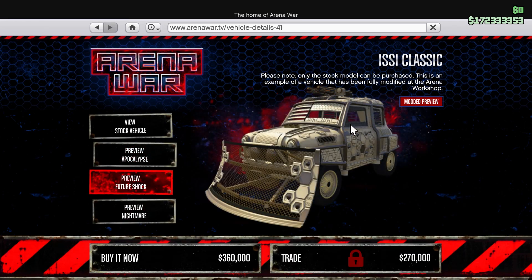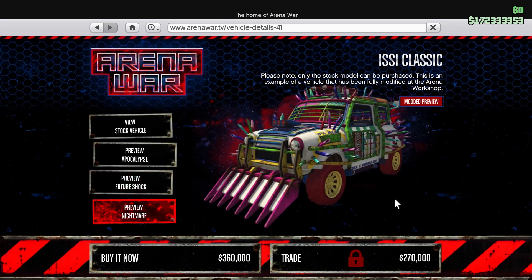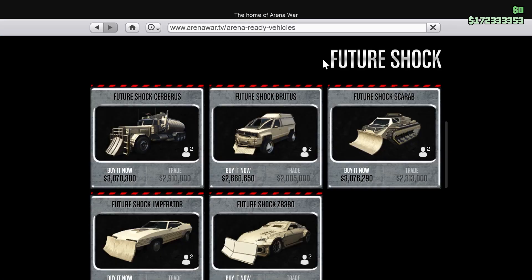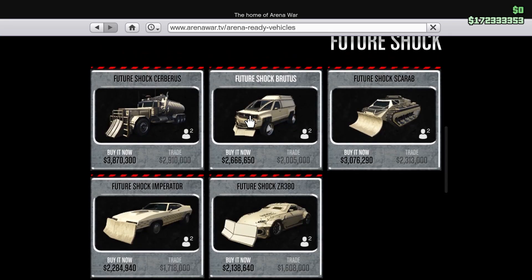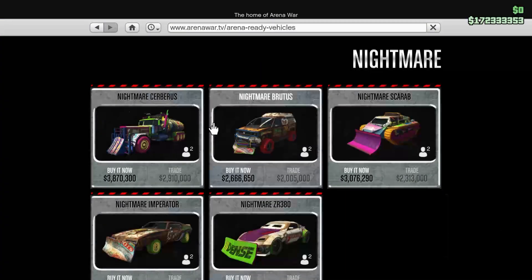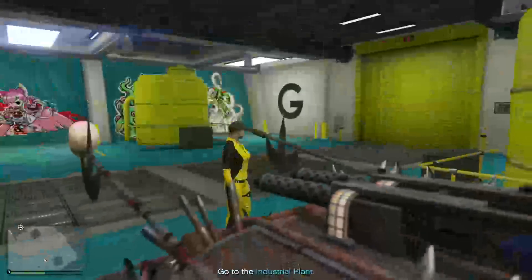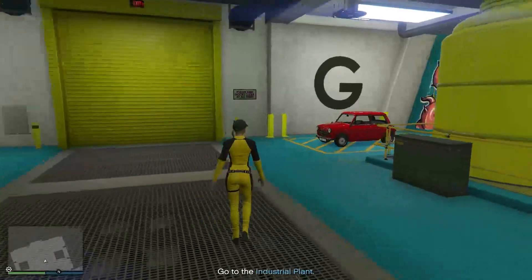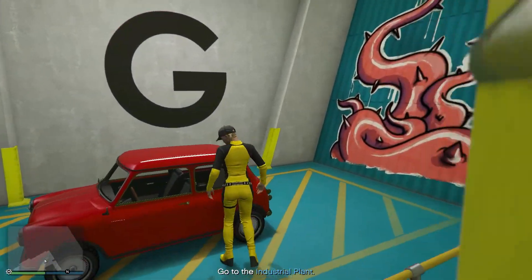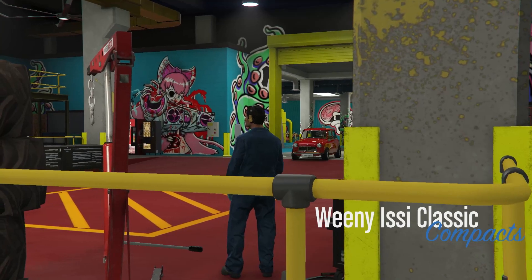We can now go either future or nightmare - we're gonna see, but it's gonna be insane. Also, look at this - you can see how each car looks, and I think you can even buy it fully modified, which in my opinion is not cool. Anyway, see you guys when I arrive. Alright boys and girls, today we're gonna customize the same car but different. Let's go modify the Weeny ECS Classic.